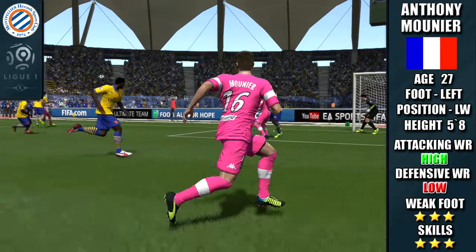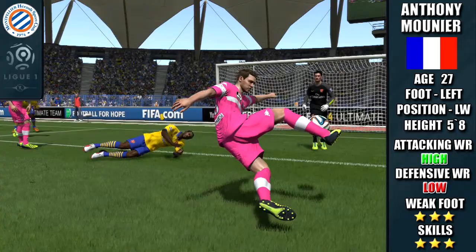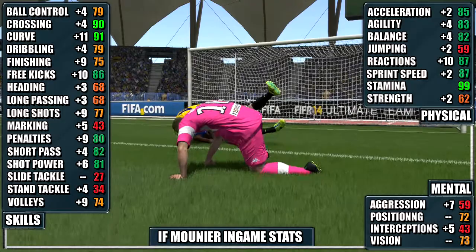Hi and welcome to the player review of InForm Anthony Meunier. He plays left wing from Montpellier in Liga 1. He's got a high attacking work rate and a low defensive work rate, a 3-star weak foot and also 3-star skills.